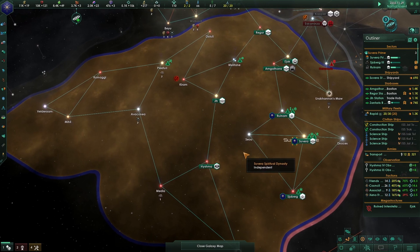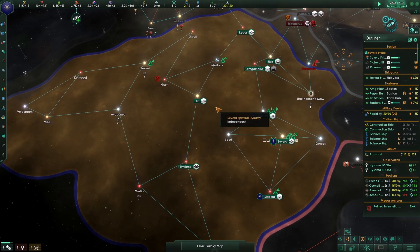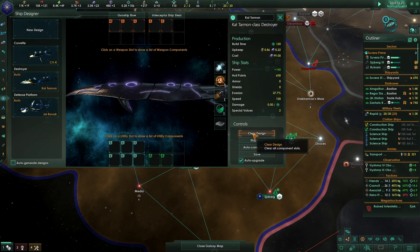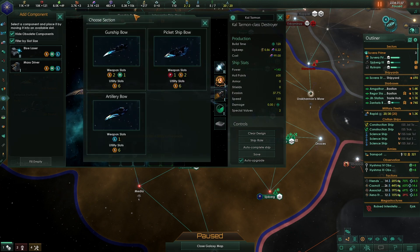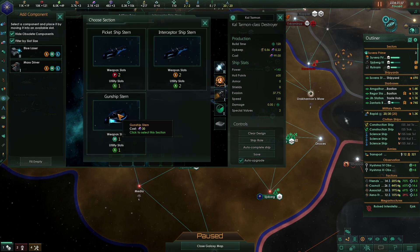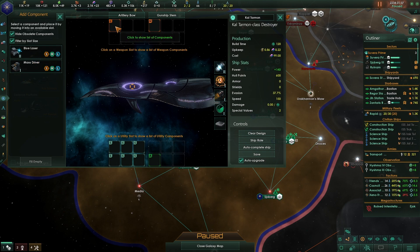Let's do that research and then we're about ready to take these people out. Let's look at the destroyer design - get rid of the auto one and clear the design. I'm not sure whether to go gunship build or a long-range one. The Stellarite Devourer needs plasma weaponry - I'll leave that for now.